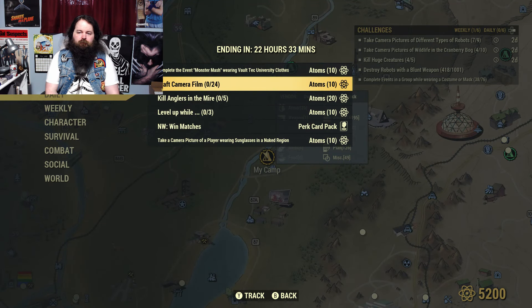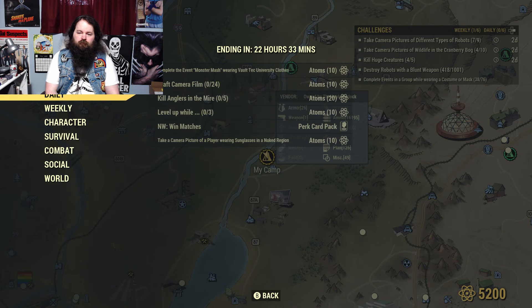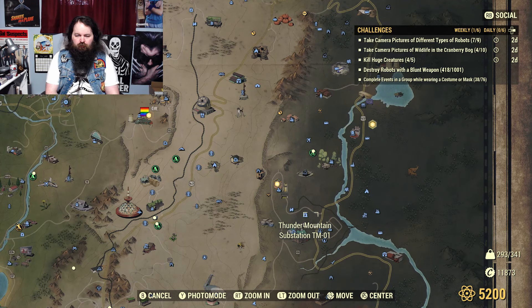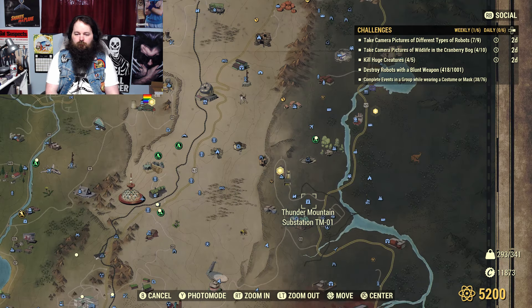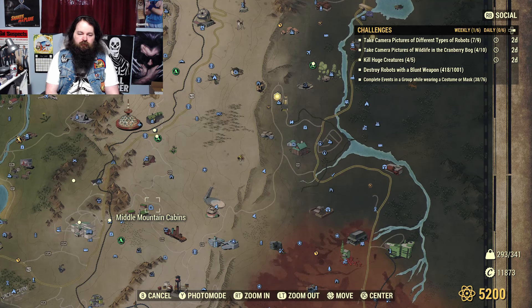Craft camera film — yeah, pain in the ass. Next: Kill Anglers in the Mire. There are a couple good spots. There is a substation just above Sunday Brothers near Harper's Ferry and the Berkeley Station, and they often spawn there sometimes. You might get gulpers and stuff, but you may have to server hop a couple times to get them to pop up.